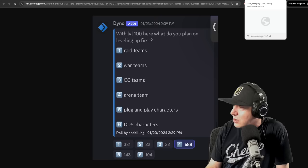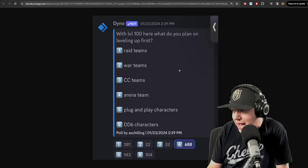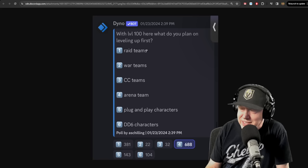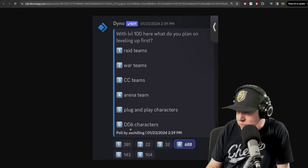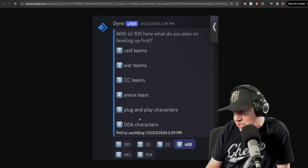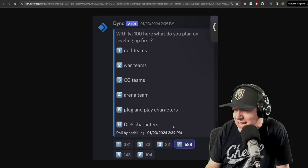Another poll from the Player Voice Movement Discord: with level 100 here, what do you plan to level up first? Number one was Arena Team — I agree 1,000%. Number two was Raid Teams, though I'd only upgrade Raid Teams that are struggling, not ones I'm already simming. Third choice was plug-and-play characters, and fourth was Dark Dimension 6 characters. If you've already finished DD6, you won't need to do that, but DD6 characters are mostly plug-and-play anyway. So: Arena Teams, Raid Teams, plug-and-play characters, then DD6 characters.